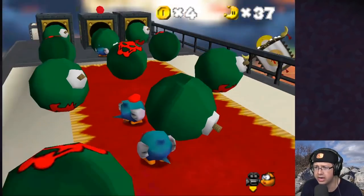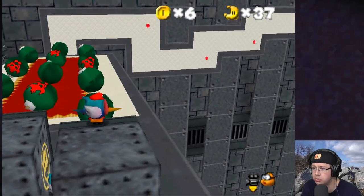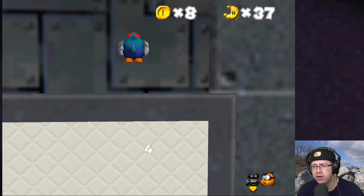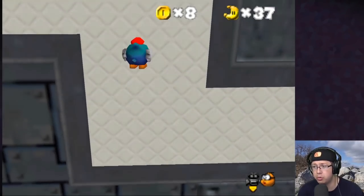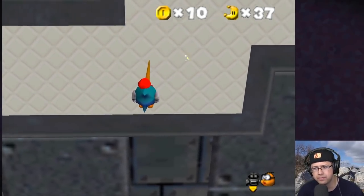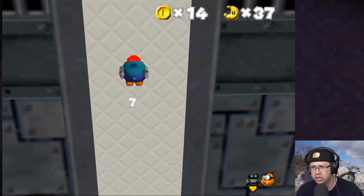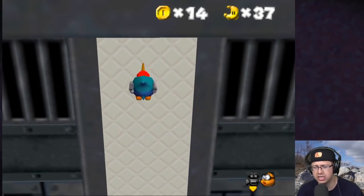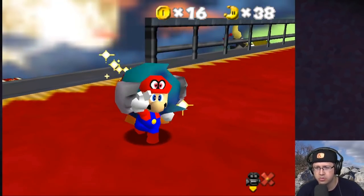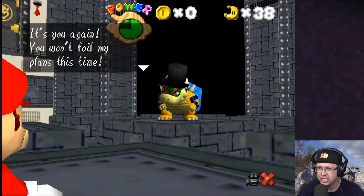The controls are a little different than regular Mario Odyssey — you still push up but it's way easier to turn, and I think this might actually be a better control scheme. There we go — number seven. I'm hoping we're close to the last one. There it is — nice! Very cool. We found all the moons! All right — let's go! We're fighting Bowser! 'It's you again — you won't foil my plans this time!'